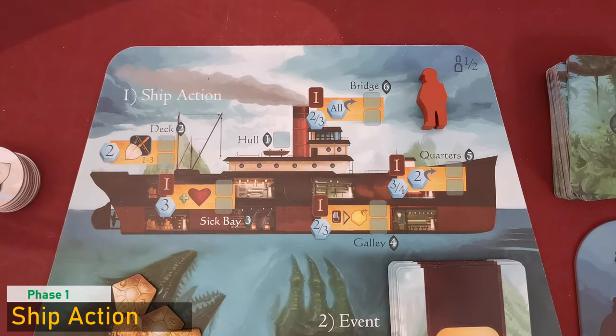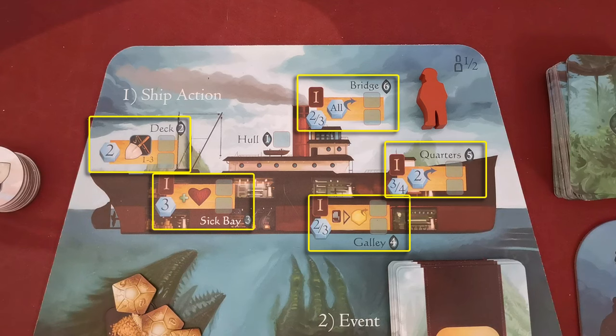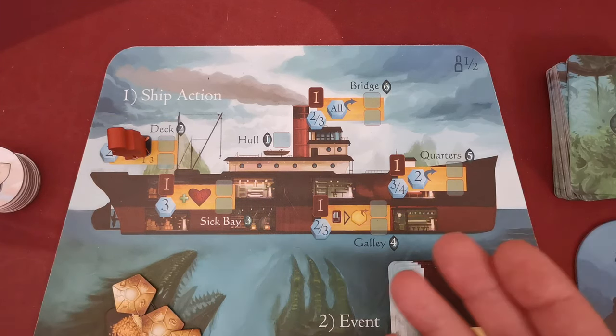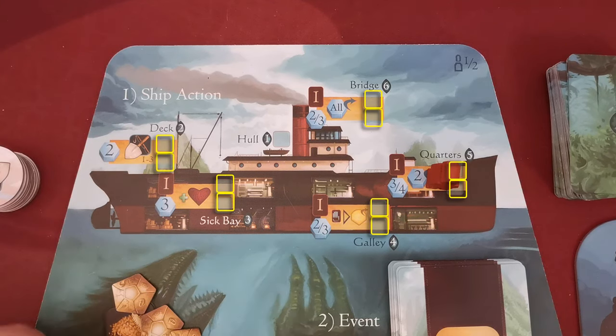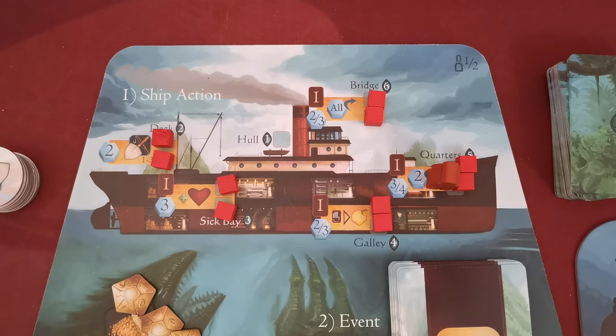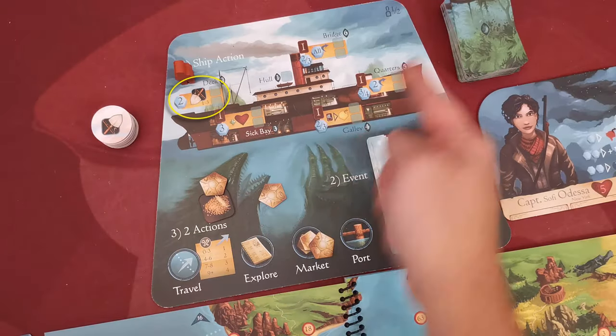As a first step, the captain selects and resolves one ship action. The Manticore depicts five different actions — the player takes the pawn and selects any one action to resolve. In the first turn you can select any action, but in every following turn you must always select a different action; you cannot repeat the same action in consecutive turns. Action spaces depict two damage slots — if both slots are damaged you cannot select that action. If there is no applicable action space, you simply move your action pawn without performing the action.